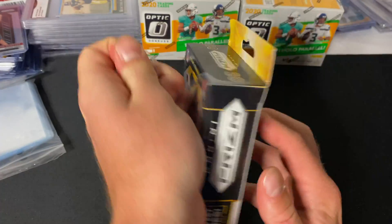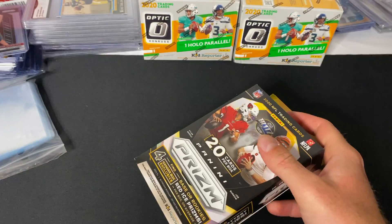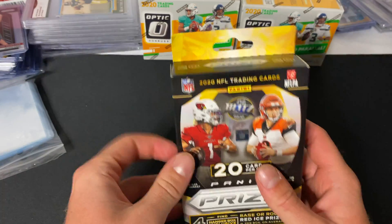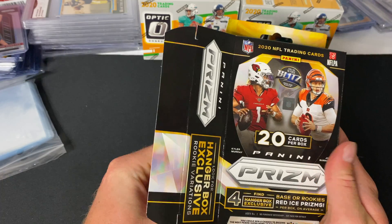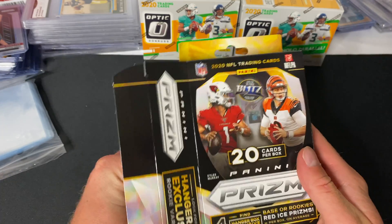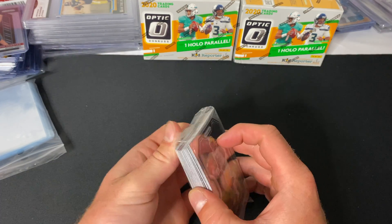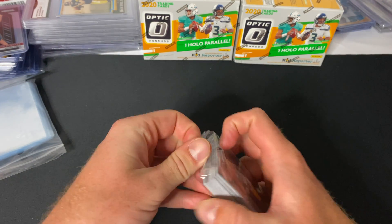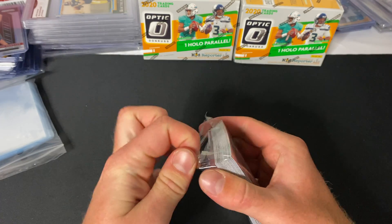Prism is one of the most valuable products that they have this year, so pretty much really searching for any of the rookie quarterbacks — that would be very nice, especially the red prisms. That's definitely what we're going for here. I see a Lutton on the back.